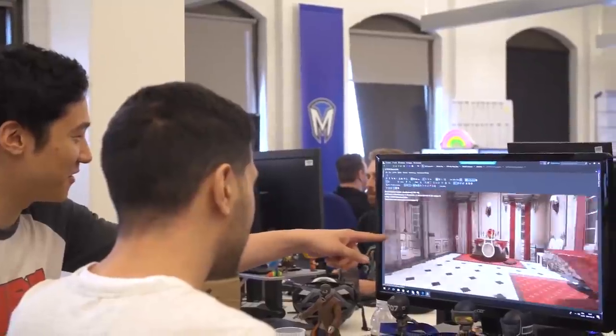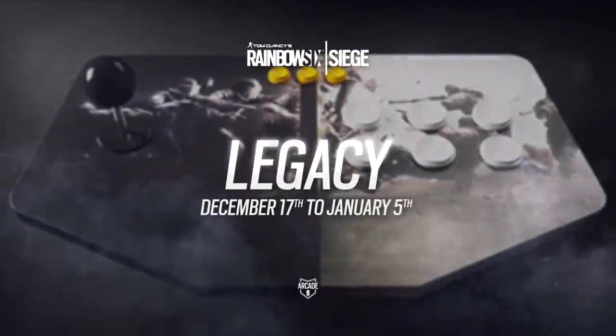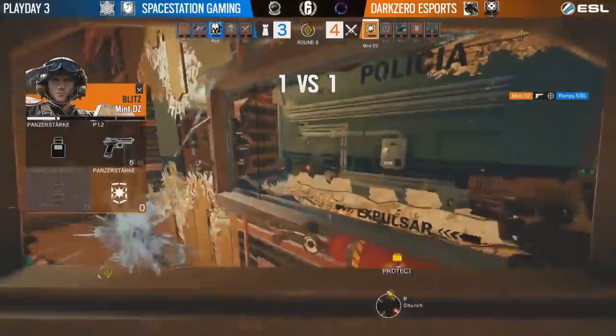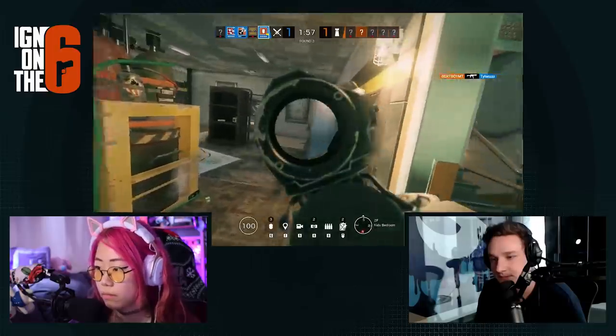What's up everybody? Welcome back to IGN on the Six, IGN's premiere Rainbow Six Siege show, where we bring you exclusive first looks and early access to everything Rainbow Six Siege. Today we're going back to the core of Rainbow Six Siege and not only trying out their new legacy arcade mode, but we're bringing in Rainbow Six Siege pro player Mint from Dark Zero to coach Stella from our IGN on the Six squad and help elevate our gameplay.